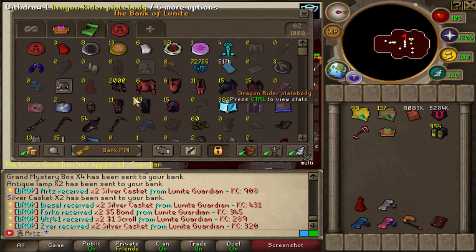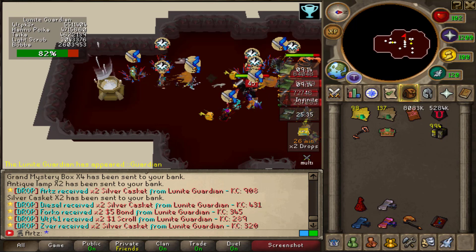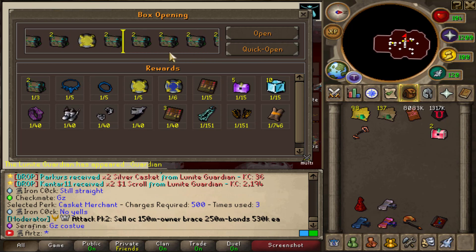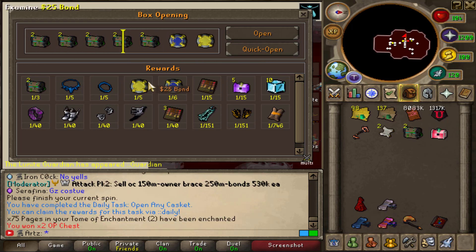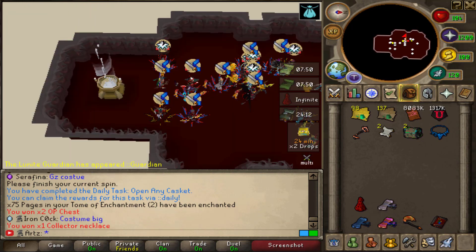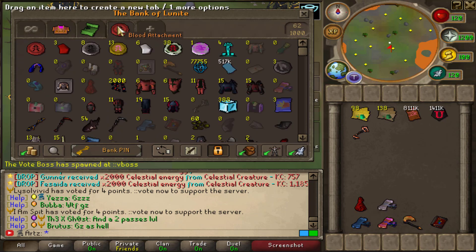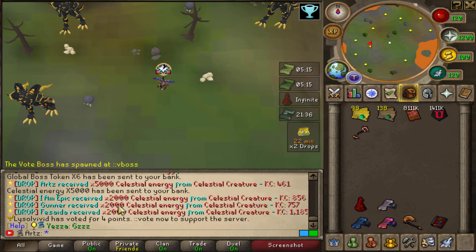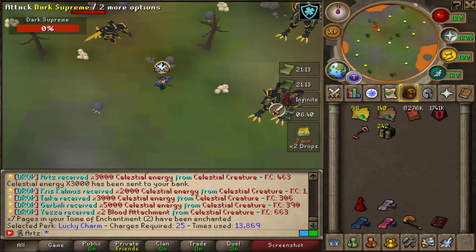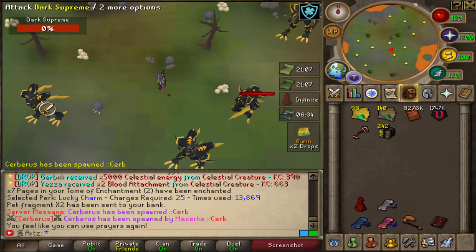A two-times silver casket drop — did it double though? No, it didn't, but we're going to open those. Let's open these two rubies — 4 mil down the drain. Hopefully we got a bond out of it. That is an L. Come on, give me one bond — well, that's a waste of 4 mil. Another 5K celestial drop — 77K celestial energy. We got a V boss up too. Another 3K energy from celestial. Our celestial luck has been pretty good during these double drops. Our chance of doubling is 22% — that's pretty decent. Hopefully we get some more drops.